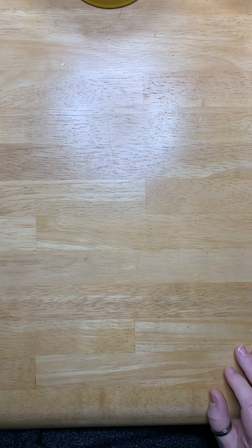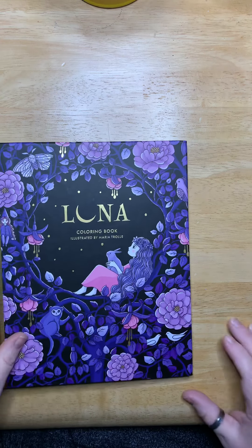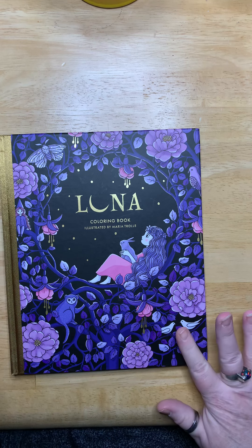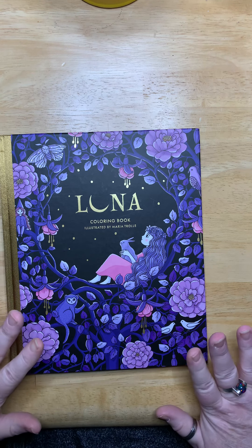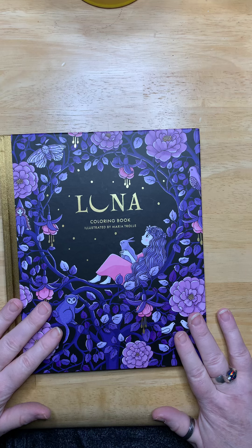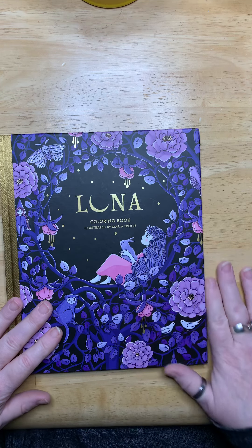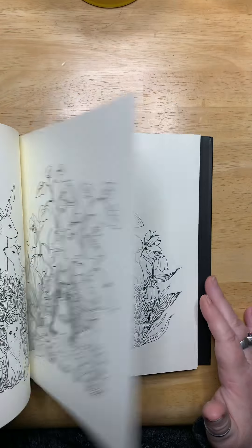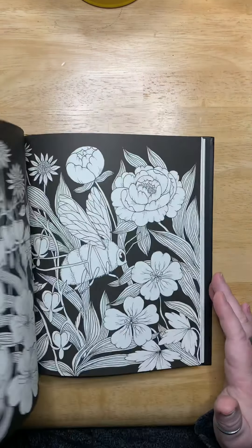Next, I got Luna. I've been working on collecting the Maria Troile books, and this was the acquisition for November with Luna. And I love it — it's a beautiful book. I know that everybody's seen the flips a thousand and one times, but they're just so pretty and so endearing. And I look forward to getting started in that book.